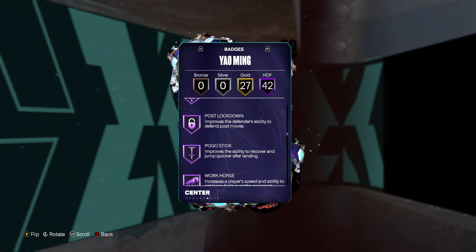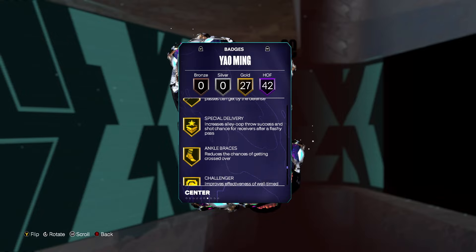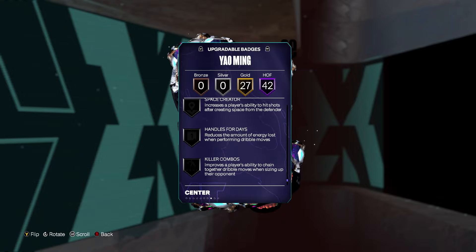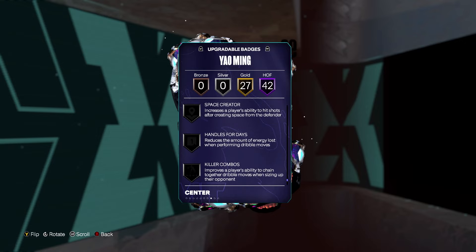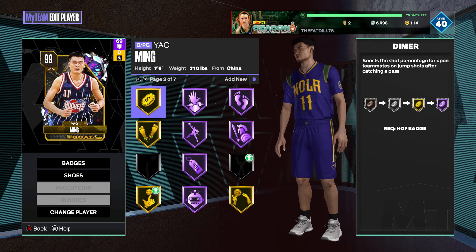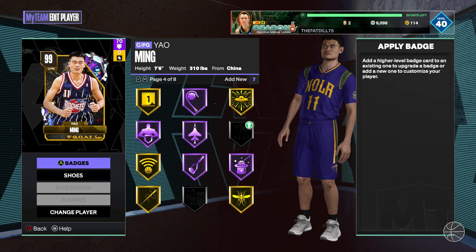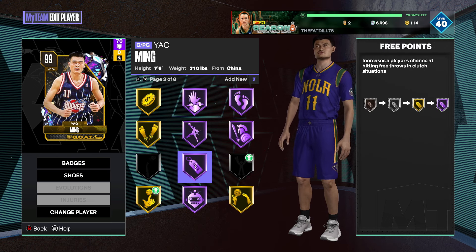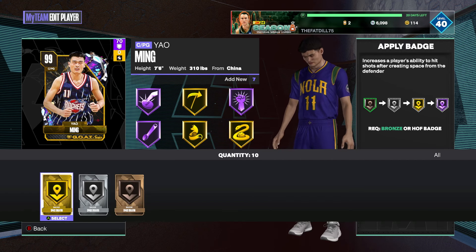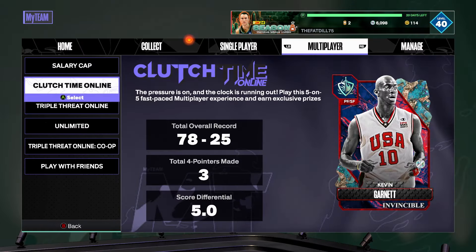Badges are going to be a different question. He has 42 HOF badges, which doesn't include every single good HOF badge, although a lot of good ones. He's got gold agent, three blinders, limitless, hyperdrive, clamps, glove. He is missing a couple badges, which is rare for cards at this point in the year — Space Creator and Handles for Days would be nice to add, especially Handles for Days. That's the most important badge this card does not have. I'm going to check Anthony's account — he's got nine Handles for Days badges, so he can afford to put gold Handles for Days on Yao Ming. Definitely recommend putting that badge on Yao if you can — any playmaking badges like Killer Combos, Space Creator. Just to soup up Yao's playmaking a little bit more, especially at the point guard position.